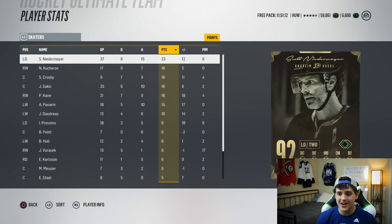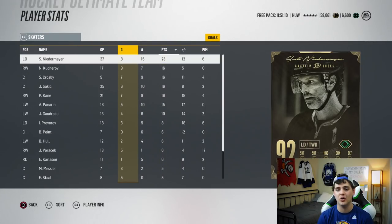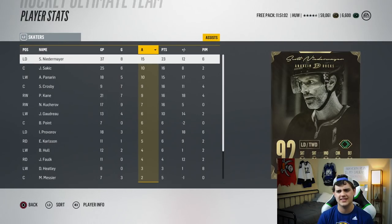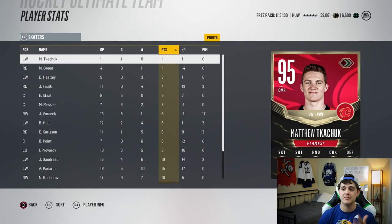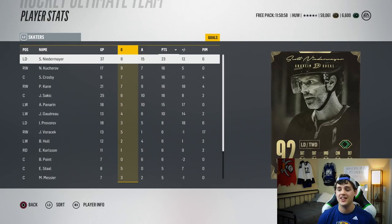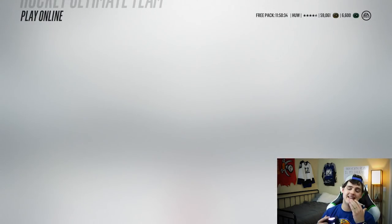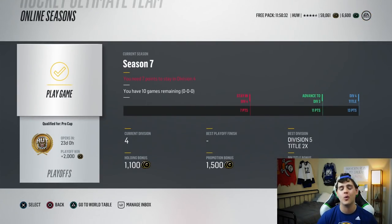Scott Niedermeyer is still leading with points, but goals have been overtaken by Nikita Kucherov — he had a two-goal game, which makes a lot of sense. The team overall is 33 and 7. It's been a while since I updated you guys, but now we're starting Division 4, getting into the top final four divisions. Teams are going to be a lot harder.